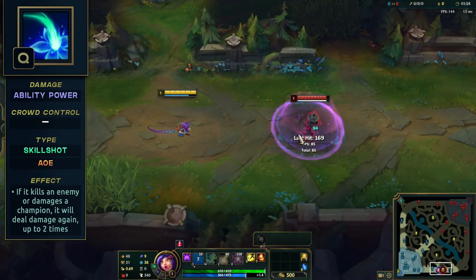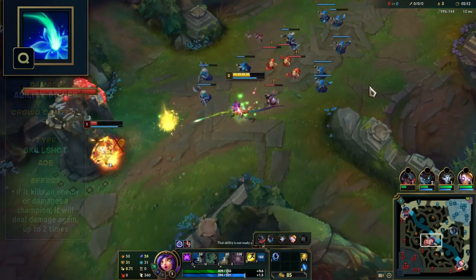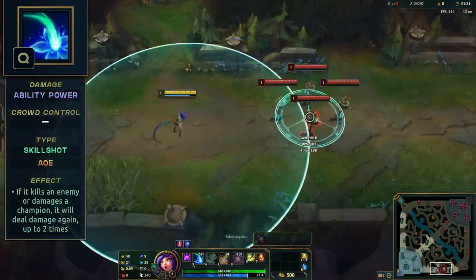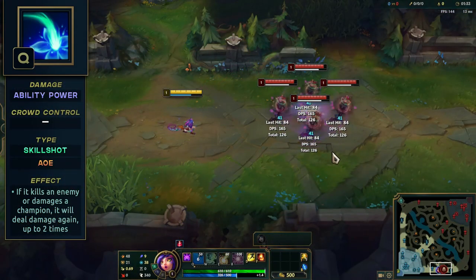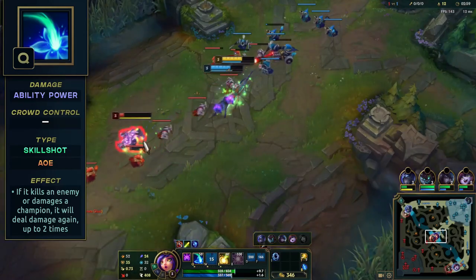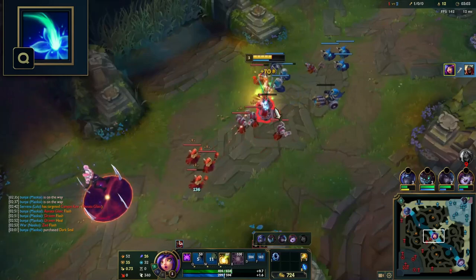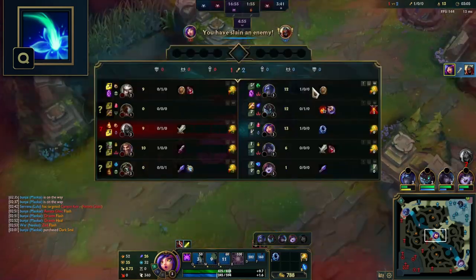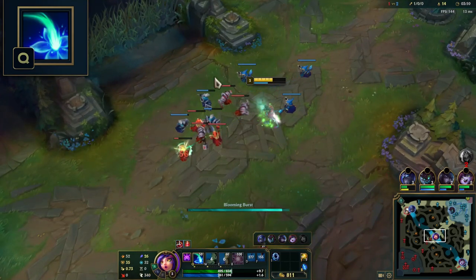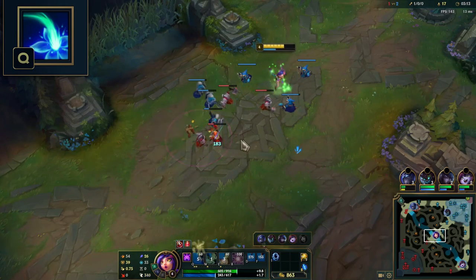Her Q, Blooming Burst, is a small AoE skillshot. If it kills an enemy unit or damages a champion or large monster, it will deal extra damage after a short delay. This ability can deal 3 ticks of damage in total, with the first dealing the most. Great for AoE damage when enemies are bunched up. This is good for wave clearing — try to have at least one low HP minion to get extra procs. Ideally you want a very low HP and a medium to low HP minion to ensure you get the 3 Blooming Burst procs. Use it to take neutral monster camps, including blue buffs, dragons and barons, since they will trigger the extra procs. Use it to check brushes — if the animation procs again, there's someone in the brush.